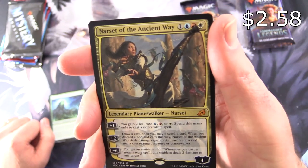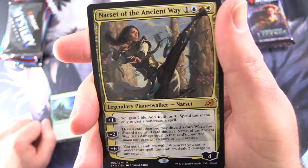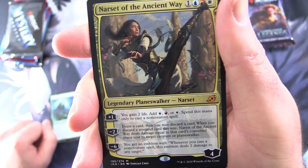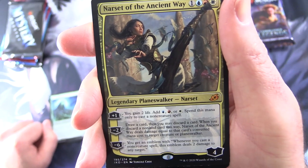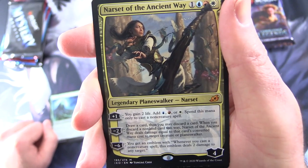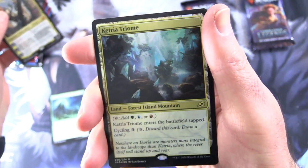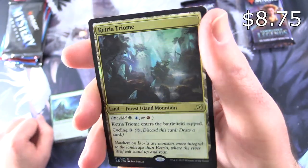Narset of the Ancient Way — a legendary Planeswalker. Narset, loyalty four. Her plus one: you gain two life, add blue, red, or white; spend this mana only to cast non-creature spells. Minus two: draw a card, then you may discard a card; when you discard a non-land card this way, Narset deals damage equal to that card's mana cost to target creature or Planeswalker. Minus six: you get an emblem — whenever you cast a non-creature spell, the emblem deals two damage to any target. And a foil Ketria Triome!